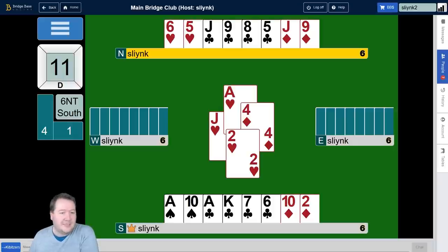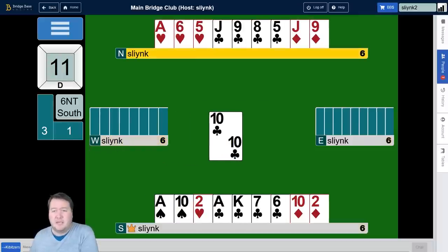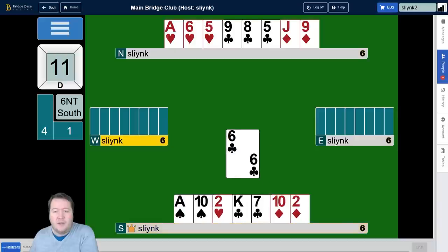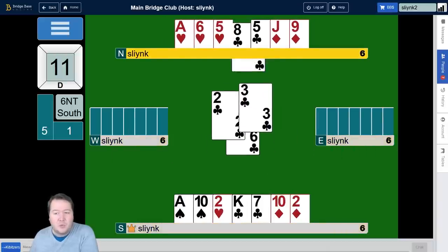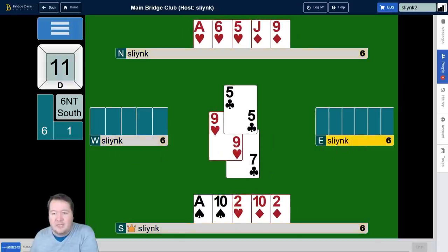So we can't do any of these simple squeezes. I do want to show you how this would work if they didn't knock out our heart. Let's say after they won, they did something silly and just played a club — that picked up the club suit for us. If they did this, we can just run all of our minor suit winners. And now, with the ace of hearts still there, we'd be able to squeeze them. We're just going to get all but one of the tricks, and then I'll show you how this actually works.